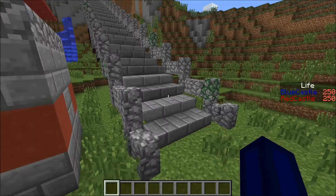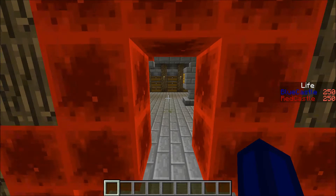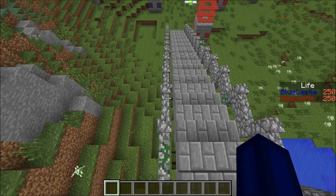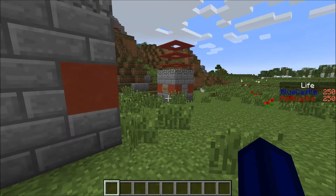Now, every chosen amount of time — every few seconds — you're going to get an XP level. Every little chosen amount of time you're going to get an XP level. And using these XP levels you're going to buy your turrets. Now, the more kills you have, the more XP you're going to get every given time.